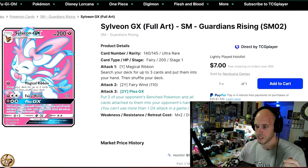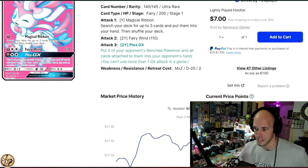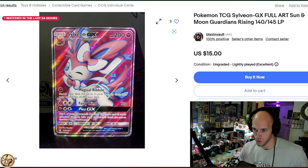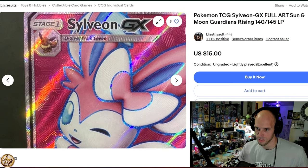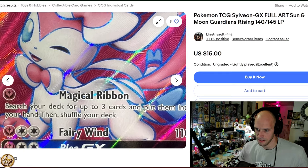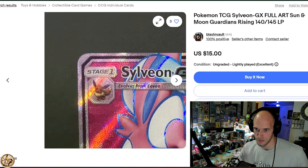The cheapest card on the list: Sylveon GX from Guardians Rising. This will set you back $17.35. Let's hop over to eBay real quick because we need to see the texture on this card — look at that beautiful texture. This is potentially my third favorite Pokemon of all time, and that is definitely a magical ribbon. Again, it's about $17.50.